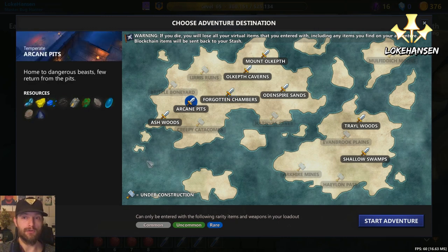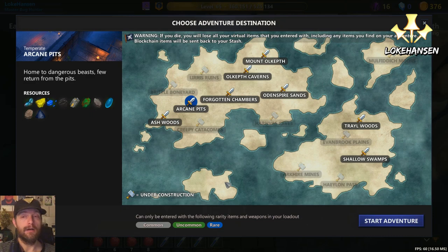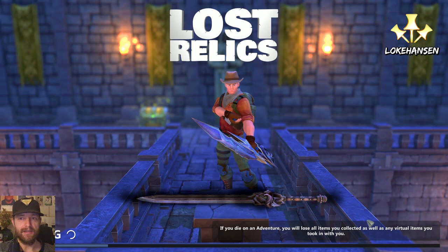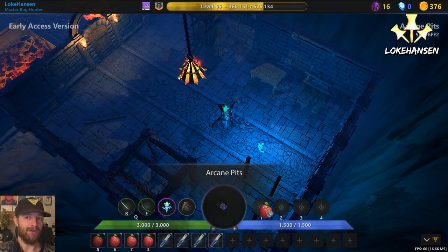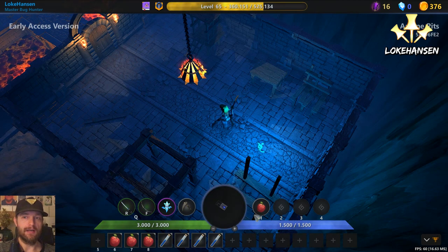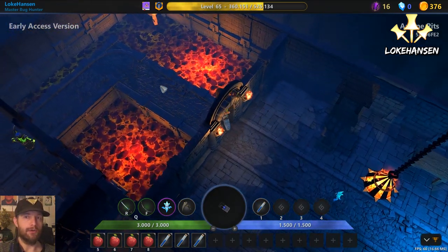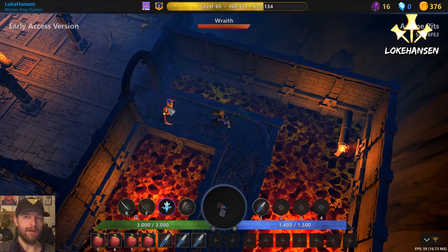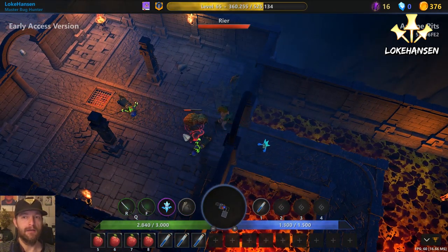Forgotten Chambers had one-sword difficulty and you could go in with common and uncommon gear. Now we're going into Arcane Pits - a bit of a different type of loot. It is a two-sword difficulty and you can bring in common, uncommon, and rare equipment. I'm not going to go as nitty-gritty on the game as I did in the first video - I'm expecting that once you're hitting this map you've learned the basics: how to rotate the camera, hold shift to stand still, Q to swap weapons.